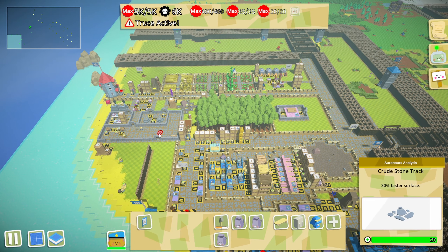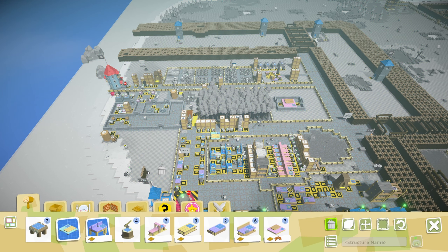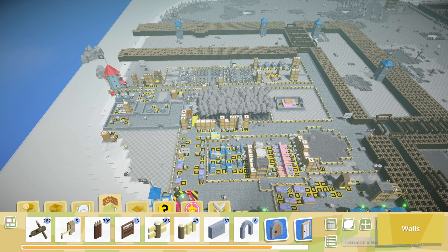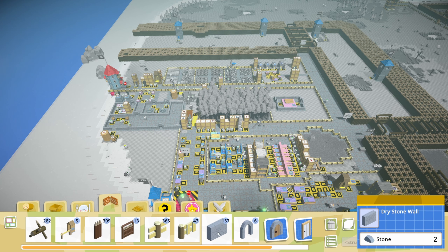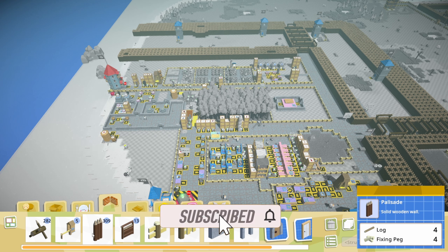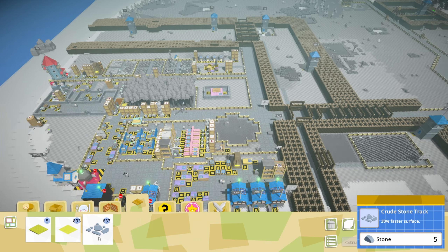We turned all of our flooring into crude stone tracks. There's a little bit of wall I forgot to get rid of. Got my stockpiles up pretty high, made some fences, didn't make too many more stone walls but made some, a couple more arches - mostly made a bunch of palisades, and a ton of crude stone tracks, getting ready for the future.